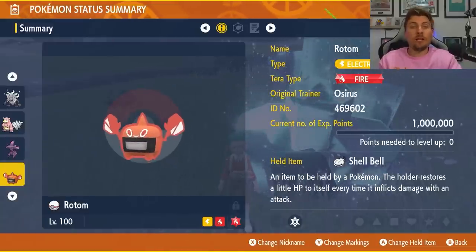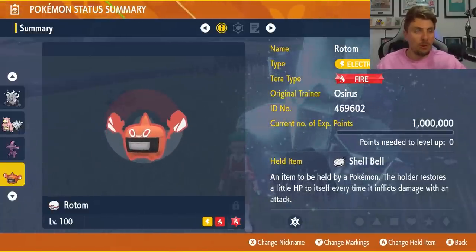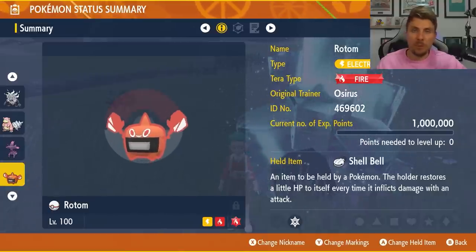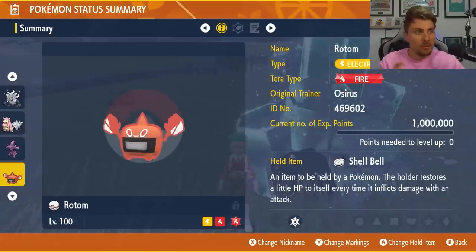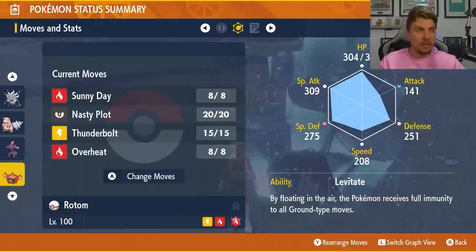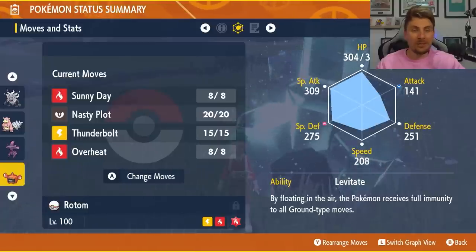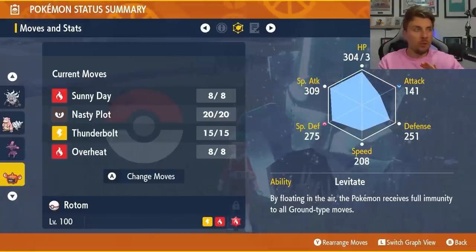Since we've covered one for Great Tusk, the next Pokémon is one for Iron Treads — and probably the best Pokémon type-wise against Iron Treads is Rotom-Heat. Its Electric and Fire typing resists Steel type attacks by four times, so it's not going to take any damage from those. We've got a Fire Tera typing, and if you see any Ground type attacks from Iron Treads, you don't need to worry because you have Levitate as well. The item is Shell Bell, with a moveset of Sunny Day, Nasty Plot, Thunderbolt, and Overheat, with an EV spread of 252 HP and 252 Special Attack and a Modest nature.